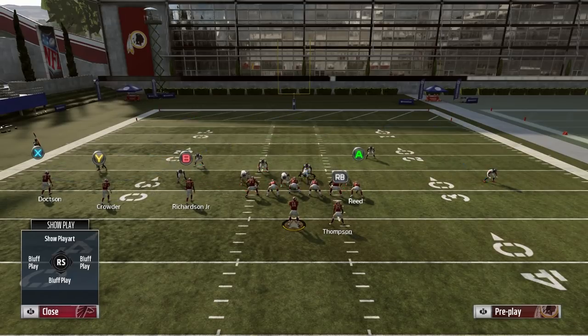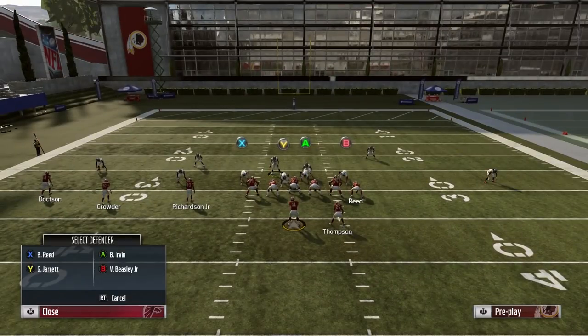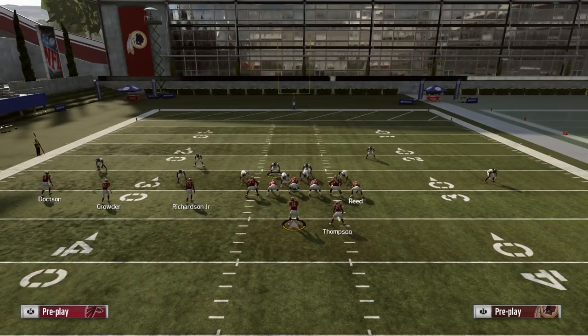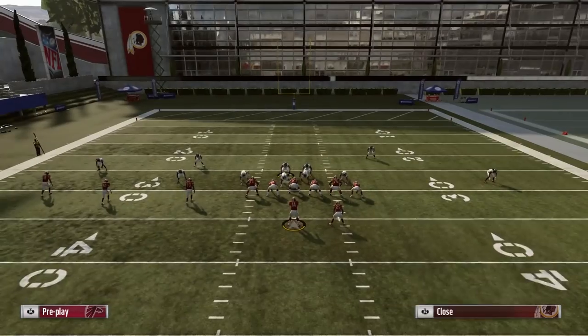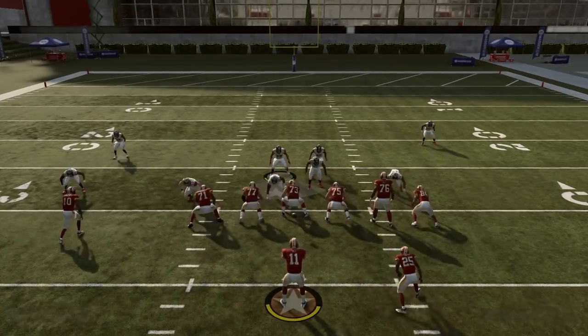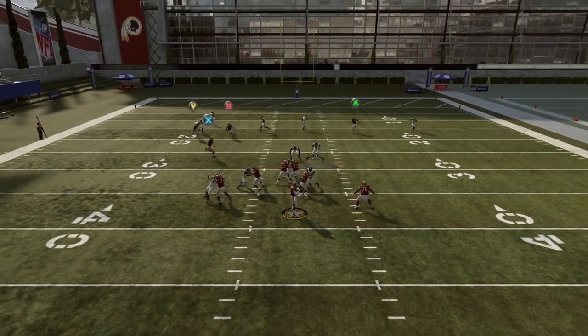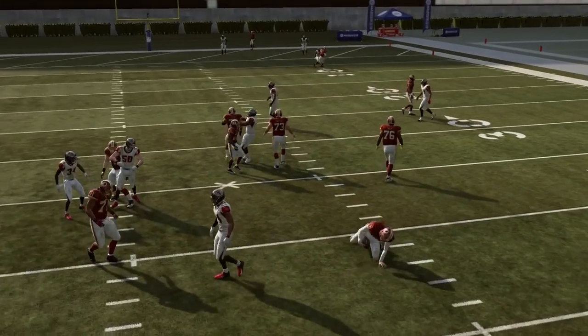I'll turn it into a stock cover three, cover six look. Then I'll usually spy a D tackle — I have Vic Beasley or Bruce there for ultimate pass shed defense. Do the simple man up thing and watch as this crossing route gets absolutely bagged. It's not open.